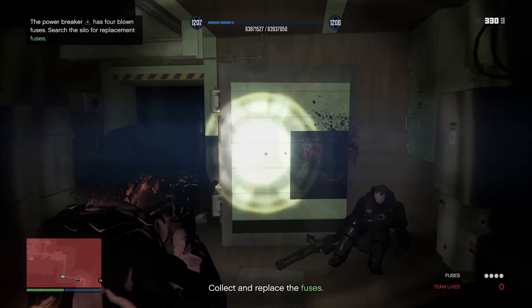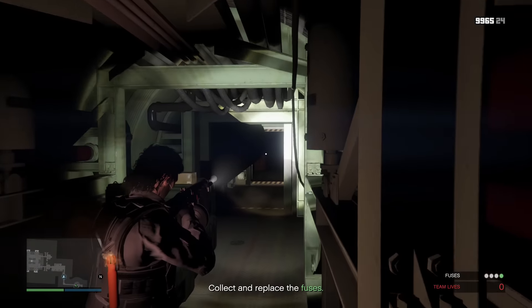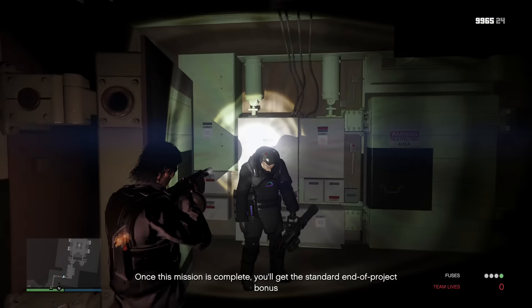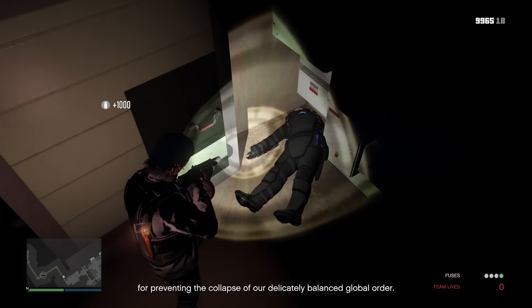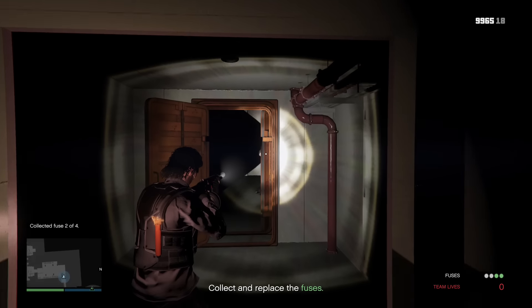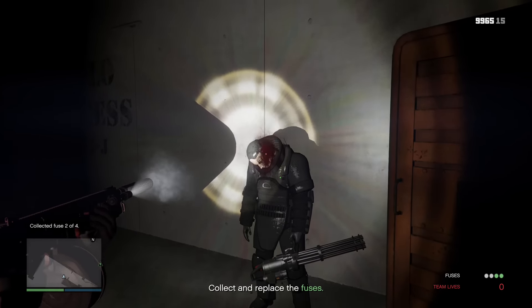If that is the case, make sure to shoot him. Continuing on through the corridor, there will be another Juggernaut on your left, possibly, so make sure to shoot him as well and pick up the minigun ammo. The reason we're killing all these Juggernauts here is because if we do so, in the later stage of the mission when they wake up — spoiler alert — they will not be attacking you, making your escape through the silo a whole lot easier.